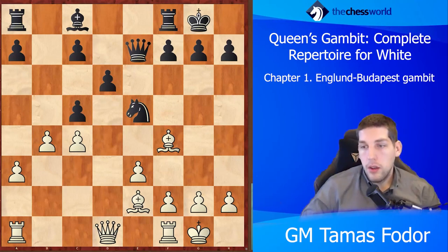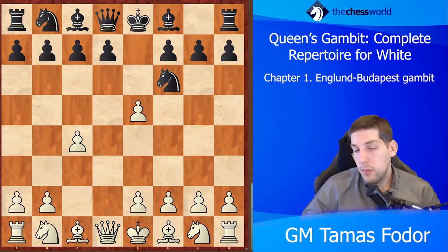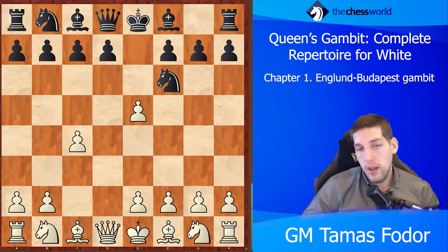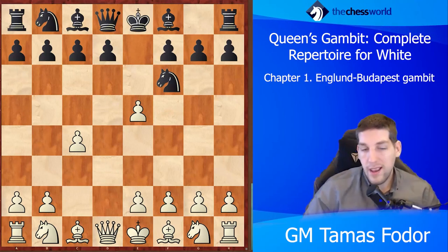All together, the Budapest Gambit is more realistic to play as black than the Englund Gambit — it gives up the pawn but black is pretty likely to get it back. There are probably more aggressive versions for white as well, but I think this is the simplest: you get to a comfortable middlegame position where you usually have the bishop pair and a little bit of a better structure, very straightforward. That's it for these gambit lines — there are some other ones which we will check out in following videos.